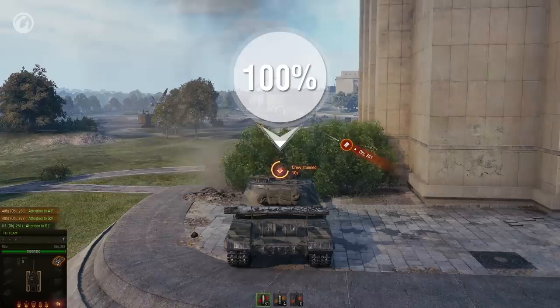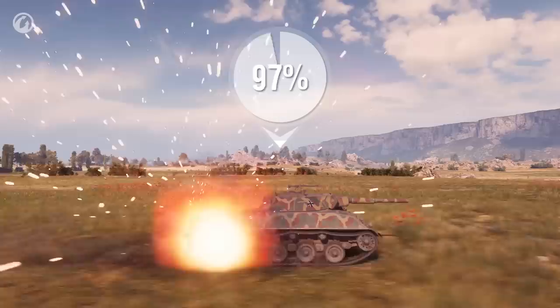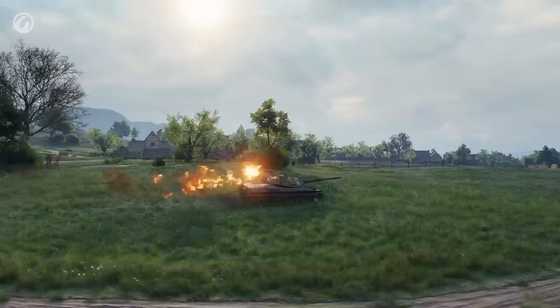Wounded or stunned crew don't affect vehicle concealment. At the same time, if a vehicle is on fire, its concealment drops significantly — while the vehicle is burning, it's as easy to spot as a bonfire. We know how to impair concealment. Now to the improvement part.